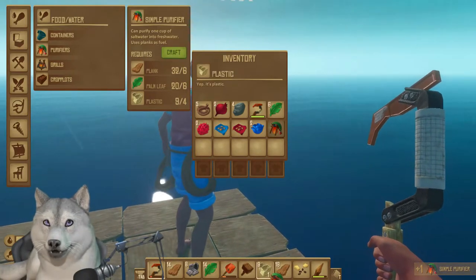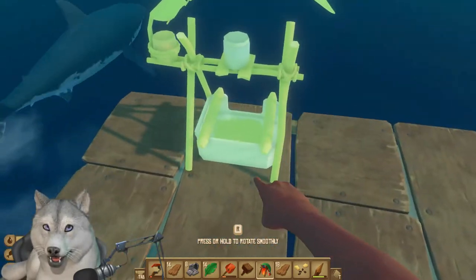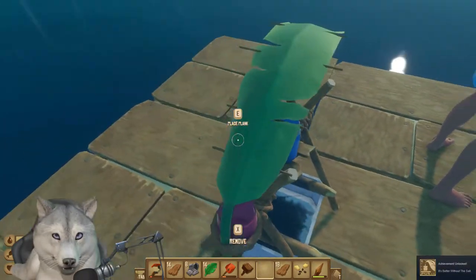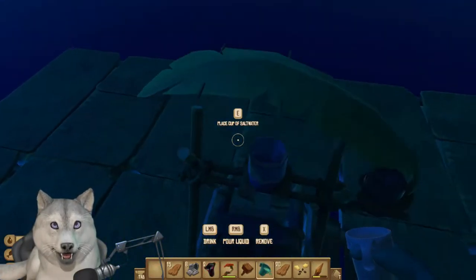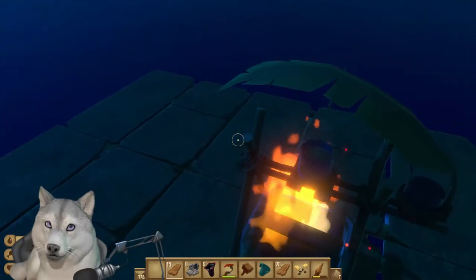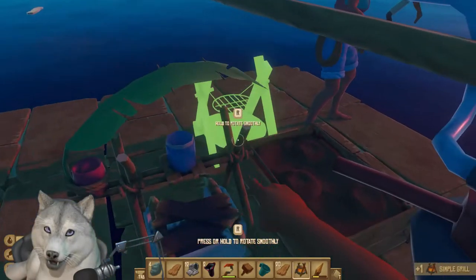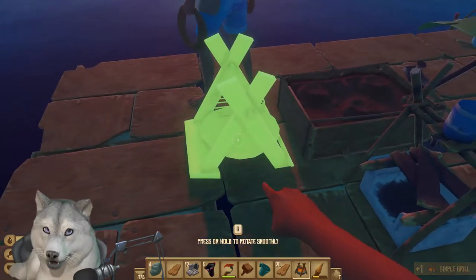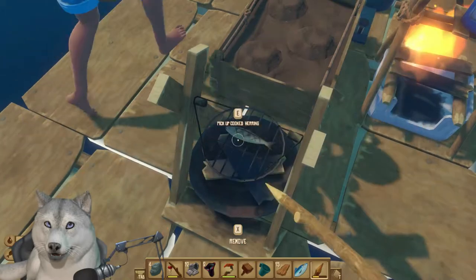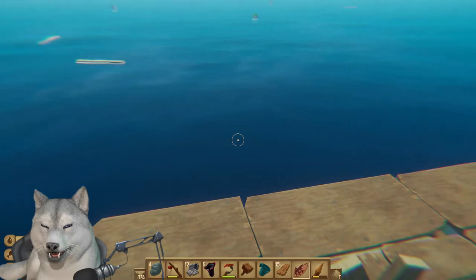There are two items we should make before getting to that table, and those are to sustain life: a purifier for the thirst meter and a grill for hunger. Along with the purifier, a cup is needed — once the little palm and stick stand setup is built, you'll take the cup and fill it with salt water, then dump it into the container located over the fire pit of the purifier. You should see a fire light itself once the planks are placed. The grill also requires a couple of planks; place food in the hot bar and place it on the fire for cooking, which increases the amount of hunger satiated when eating.